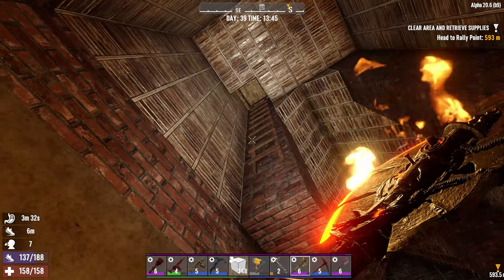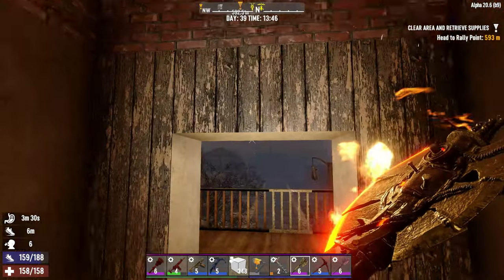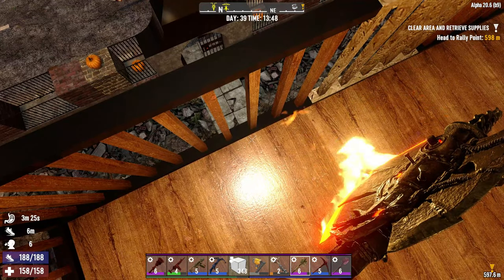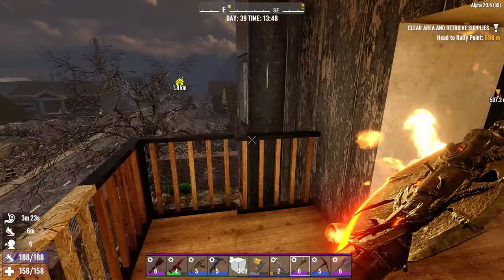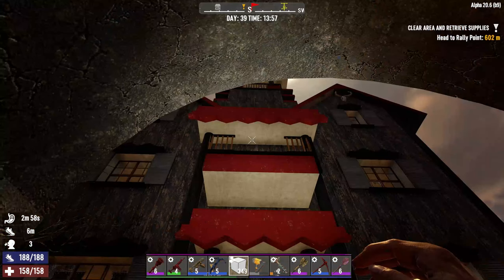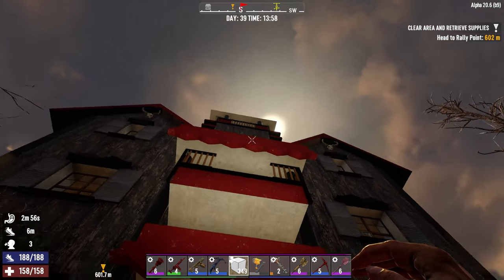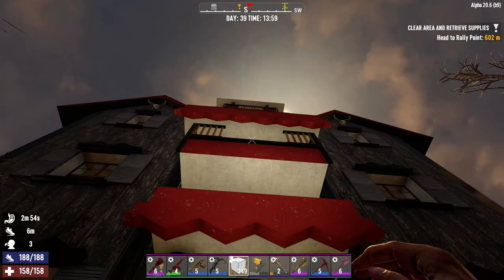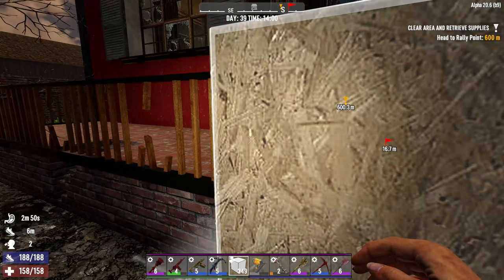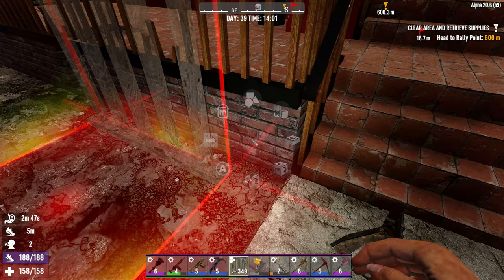That ladder that goes up — I might not be able to use it, that'd be unfortunate. Do I want to break this? I think I do. Let's pick that up and destroy this. I want them to walk above this — that's where I want them to go. Let's get our ladder.